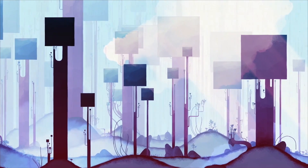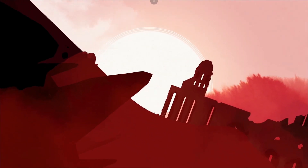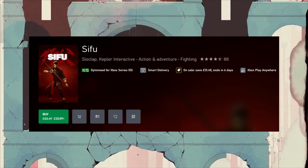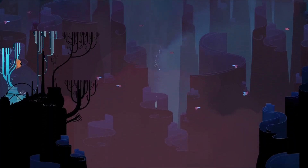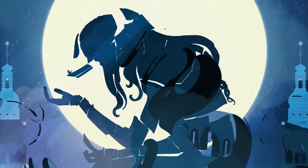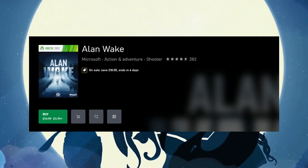Something a bit more triple-A now — Sifu has a completion time of 10 to 12 hours, is worth £17.20, and is 40% off at £20.09, rated four stars. It's a beat-em-up kung fu action game. And if you want to go old school and get ready for the release of the sequel, Alan Wake is £4.94, currently 67% off.